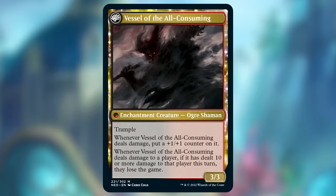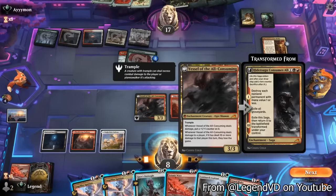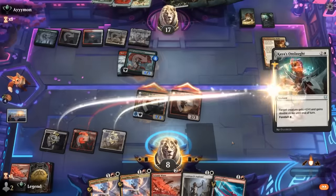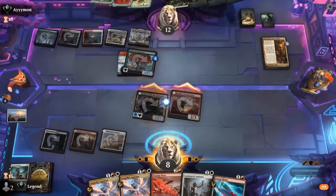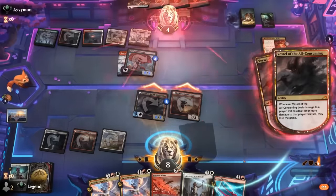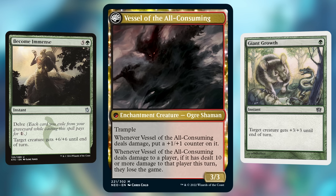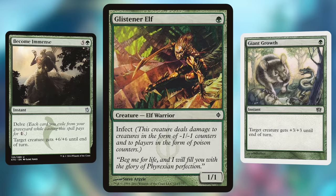Not only do you need it to survive until the saga flips into Vessel of the All-Consuming, but then you need to deal 10 damage with the 3/3 Trampler. It can grow with counters every time it deals combat damage, but if you actually get in enough attacks to grow it to 10 power, your opponent is very likely already dead. You might use a bunch of pump spells to get it to 10 power immediately, but if that's your plan you might as well just play an actual infect creature for the one-shot kill.